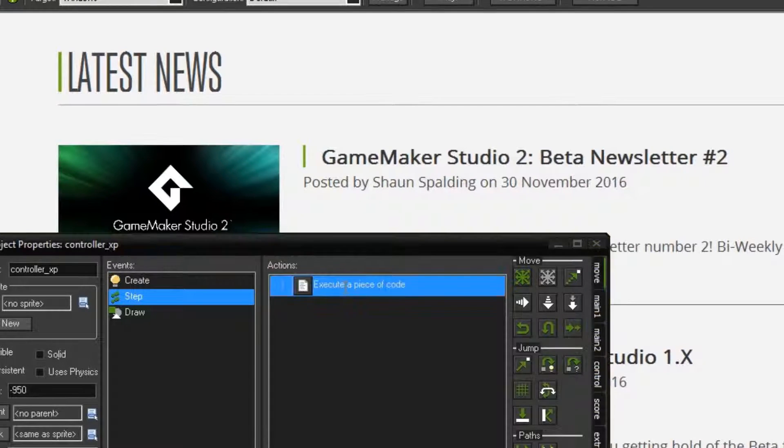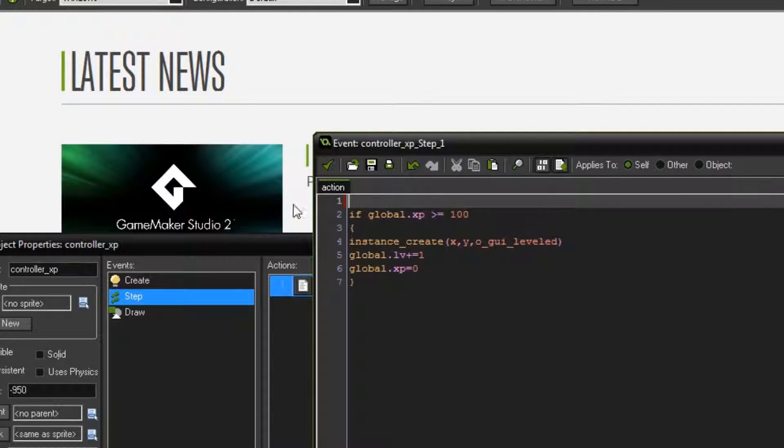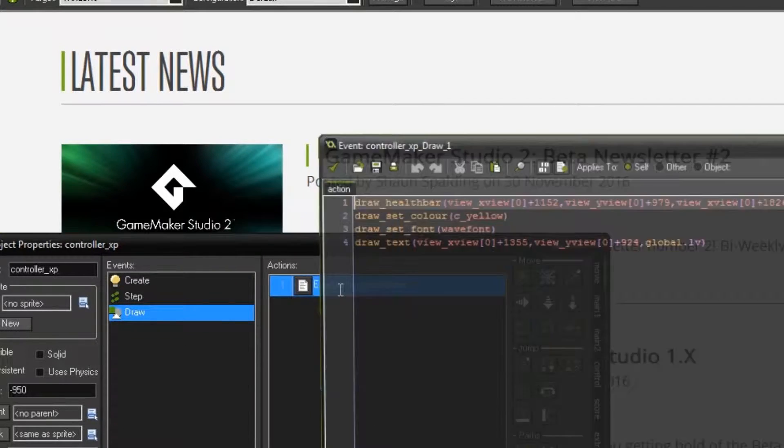Then in the step event you say: if global dot XP is greater than or equal to 100, then you create the little thing that pops up saying you've leveled — you don't need to do that if you don't want to — then global dot level plus equals one, and then you reset the XP back to zero. That's it for the step event.